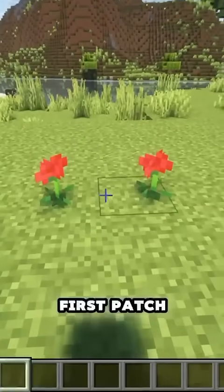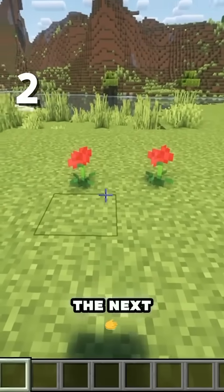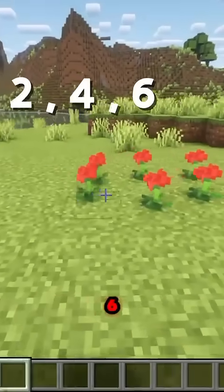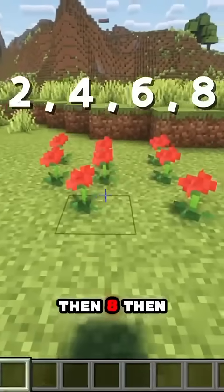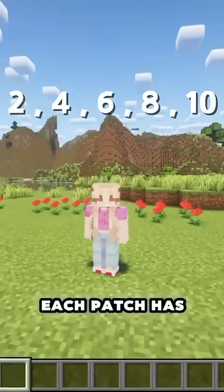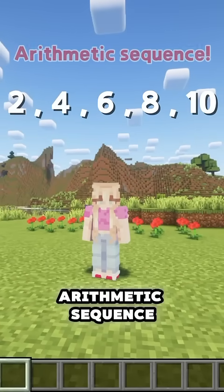The first patch of poppies we have only has two poppies. The next patch has four, then six, then eight, then ten. Do you see the pattern? Each patch has two more poppies than the last. That's an arithmetic sequence.